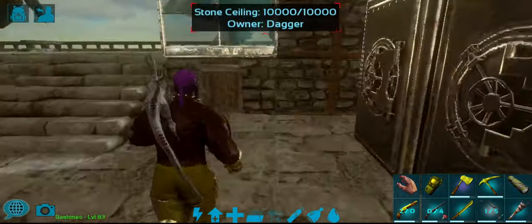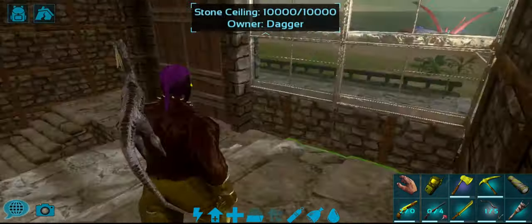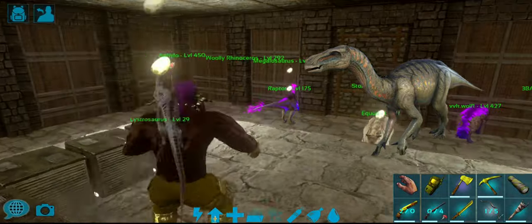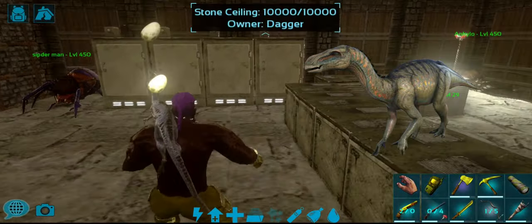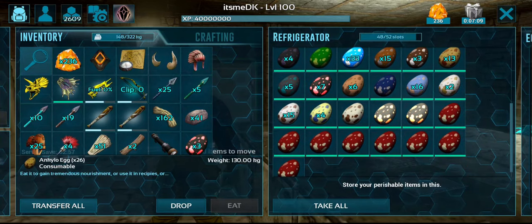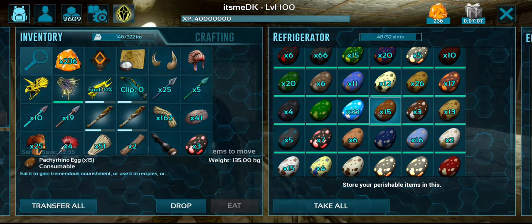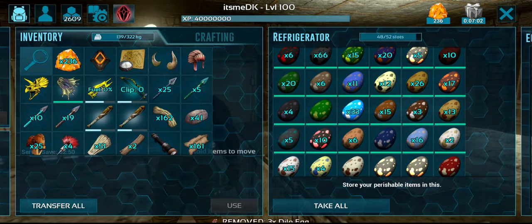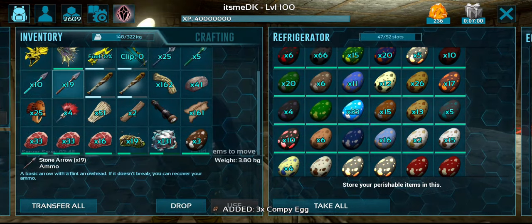This is a computer. So if you want to use the kibble, you can use this. But I want to use the kibble as the kibble. So if you want to use the kibble, you can use it. There are 3 kibble in the kibble.